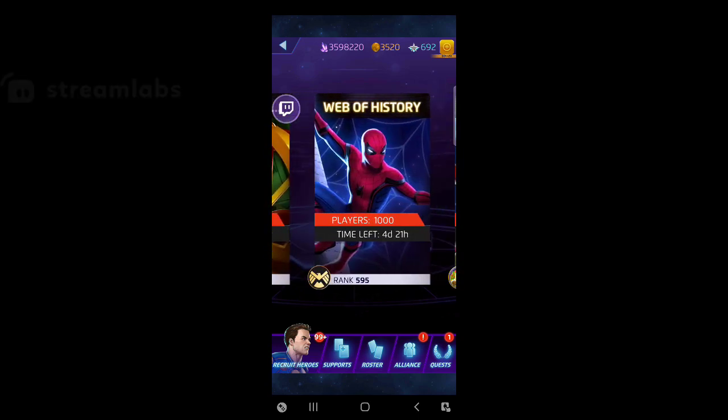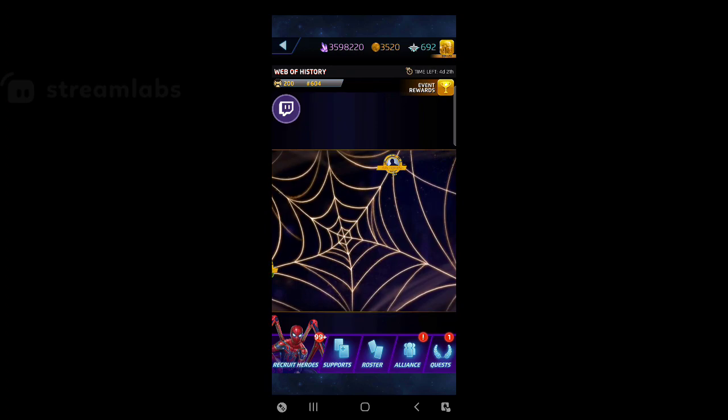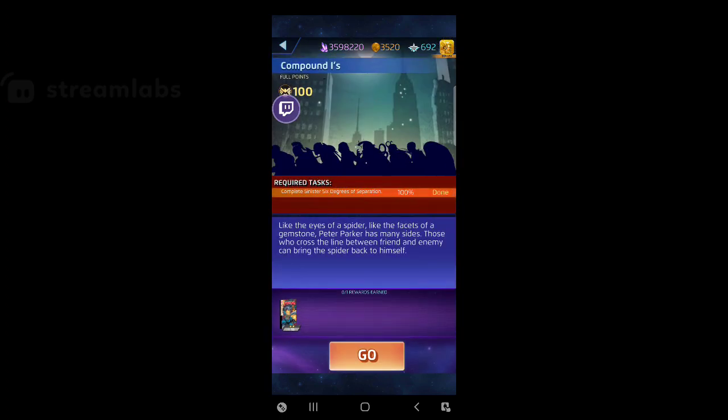Web of History Day 3 — let's get into it. Another wave: 'Compound Eyes — the eyes of a spider like the facets of a gemstone; Peter Parker has many sides.' We get a Bag Man cover for it. I know no one really cares about Bag Man, but have you ever champed one? If you champ a Bag Man, at the very end of it you get a legendary token — besides all the hero points and command points along the way. I want another legendary token, so I'll take those Bag Man covers.